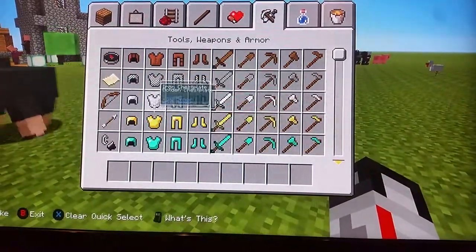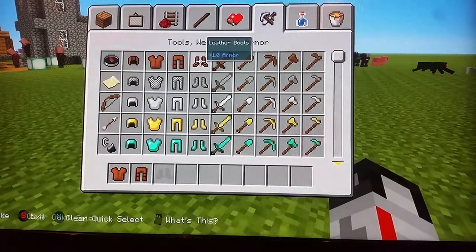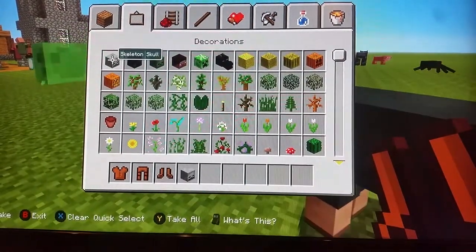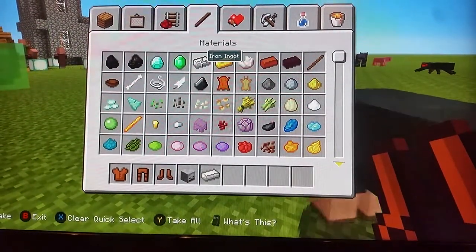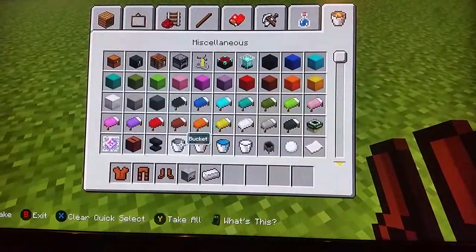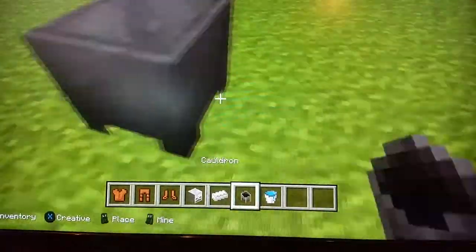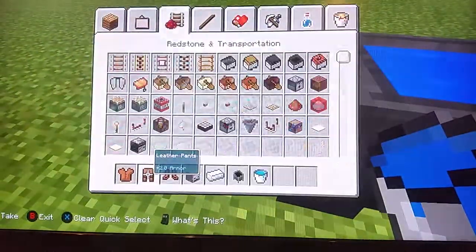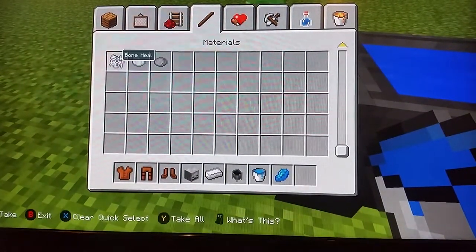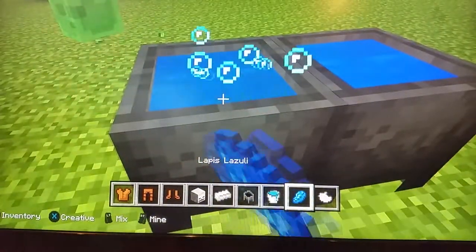So as always, we will need the leather tunic, the leather pants, and the leather boots. Then we will need that same skeleton skull again. And then we will need an iron ingot. And we'll get two cauldrons — one, two — and we'll fill it with water, get a lapis blue dye, and then a light gray dye. And then dye them up.